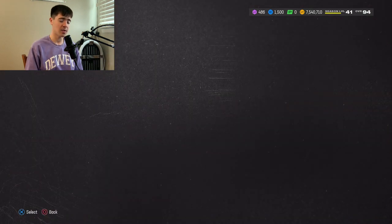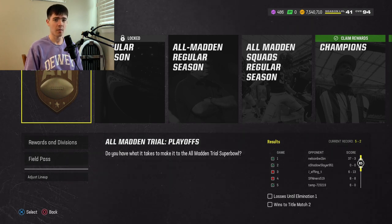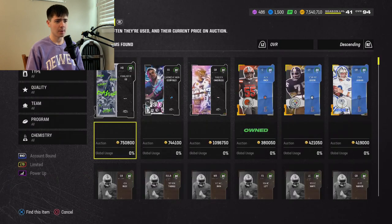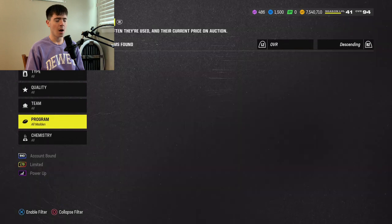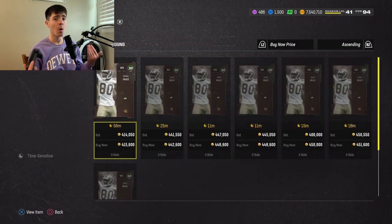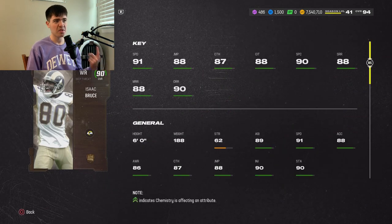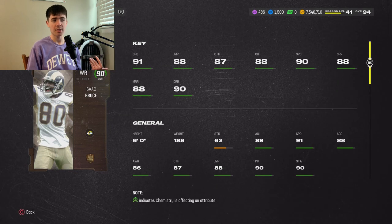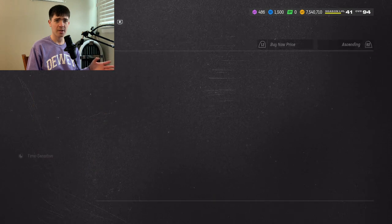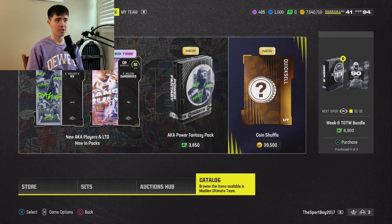The head-to-head event right now — you can see I'm grinding through it. I'm 5-2, made the playoffs, so I'm getting ready for the playoffs. I've got to win two games including the Super Bowl, and the reward you get is a 90 overall Isaac Bruce. The Isaac Bruce is very similar to the ultimate kickoff Darren Waller. He's currently going for about 400,000 coins, which for winning a Super Bowl is not bad at all. He's got 91 speed, 88 jumping, 87 catching, 88 catching in traffic, 90 spec, 88 short, 88 medium, 90 deep — a really good card, probably a top 10 wide receiver in the game. I'll probably sell off Isaac Bruce if I win, but I might keep one.